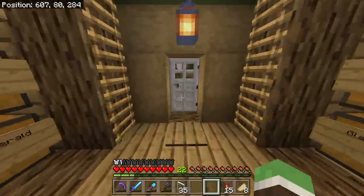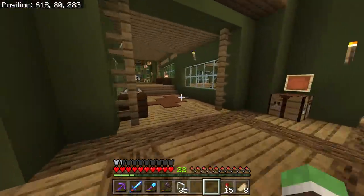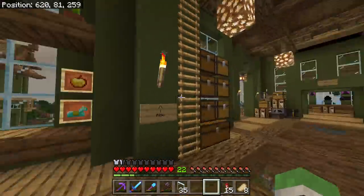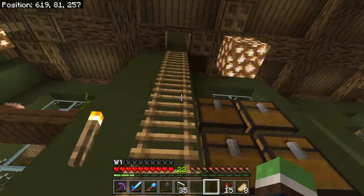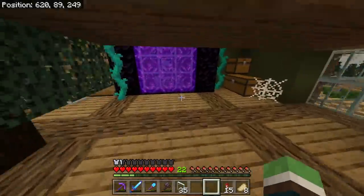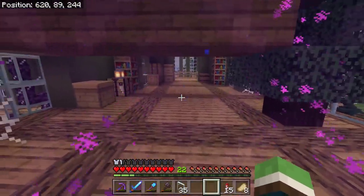It's always the last shulker box when you need something. Along with all my basalt — which was stacks upon stacks — all my weeping vines disappeared from my chests too. I'm running all over the place. I could have sworn I had some. That's kind of annoying.